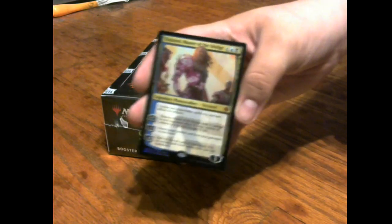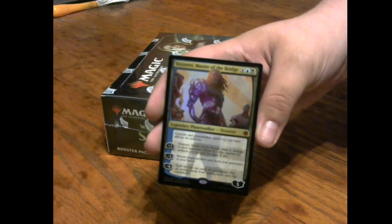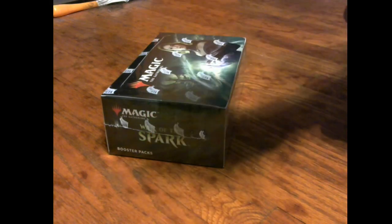It's Tezzeret Master of the Bridge — for a blue and a black, creature and planeswalker spells you cast have affinity for artifacts. Affinity for artifacts basically means for every artifact you control, creatures and planeswalker spells you cast cost one colorless mana less. Tezzeret's plus two deals X damage to each opponent where X is the number of artifacts you control and you gain X life. The minus three returns a target artifact card from your graveyard to your hand. The minus eight exiles the top ten cards of your library and puts all artifact cards from among them onto the battlefield — he's a pretty powerful walker.